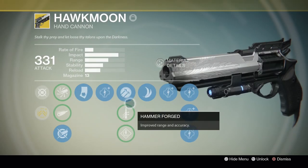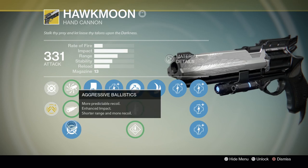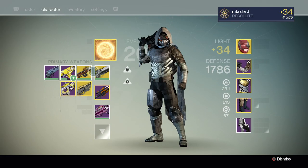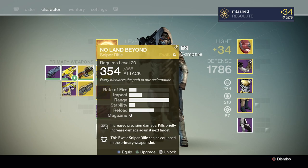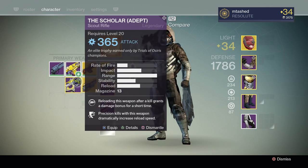Hawk Moon — good old trusty Hawk Moon — is fantastic, but they did nerf it and it just isn't quite as good. If you've got it, go with Hammer Forge and Aggressive Ballistics again, and it's pretty good overall. No Land Beyond? Nah, we're not going to talk about No Land Beyond. It doesn't matter what you pick, it still sucks.